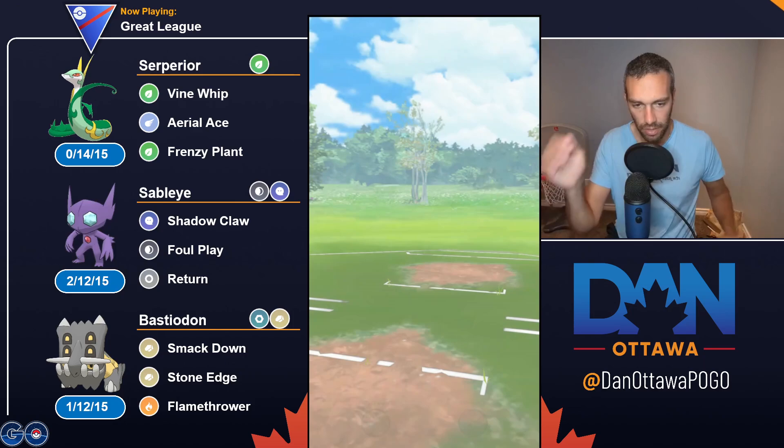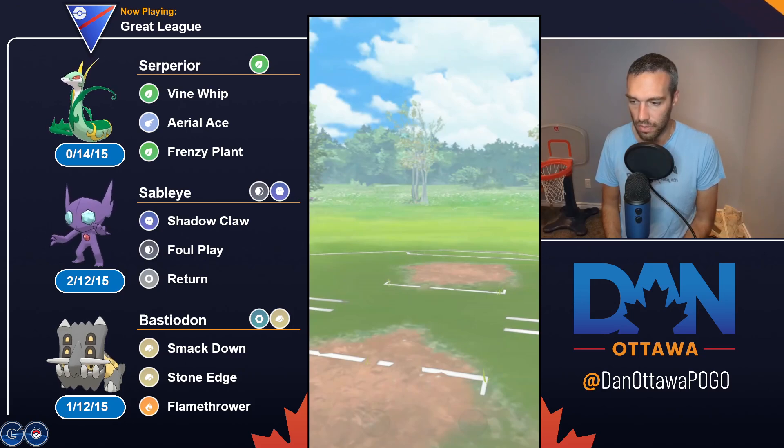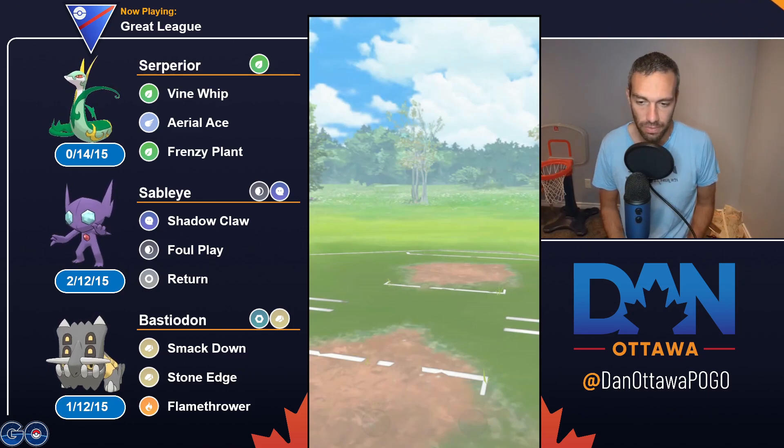For the most part on Superior, it did not seem to make that much of a difference, because Frenzy Plant is just such a hard-hitting move. I found that when you have a Pokemon like Mantine, where your second charge move is not significantly better — like Ice Beam, which is okay but not amazing — and same with Mandibuzz running Foul Play, which is okay but it's not like a Frenzy Plant, having Aerial Ace getting to it quicker helps much more.